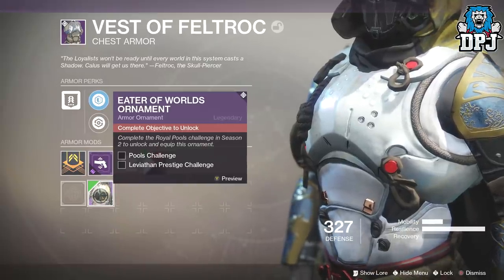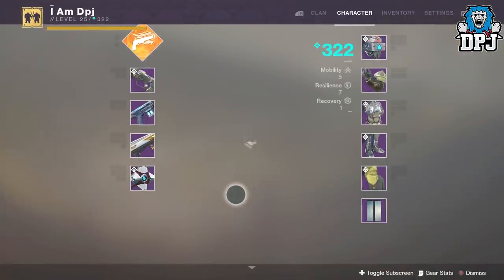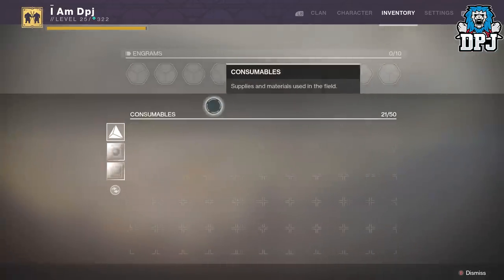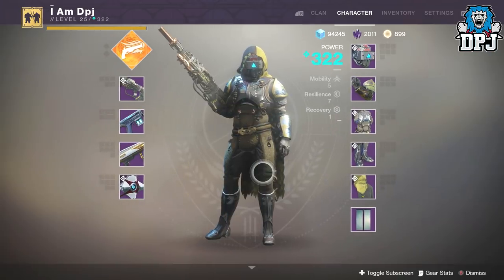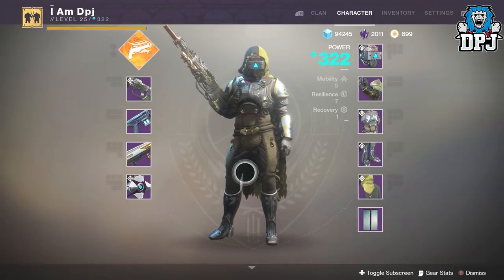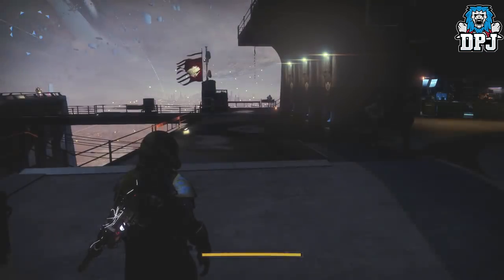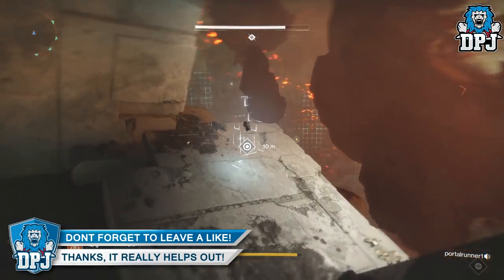I've also got ornaments you can get, though there are challenges you have to do which take you into the Leviathan raid — which I don't really like, so I probably won't ever get those ornaments. Besides those and a few Calus tokens, which once you cash in give you Calus armor, I got these two armor pieces and that's it. There are also hidden chests within this raid lair which I didn't find. Overall I got two armor pieces, a few tokens, the emblem, and a lot of legendary engrams.